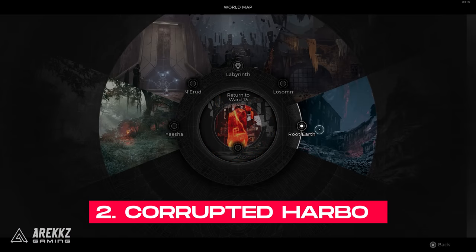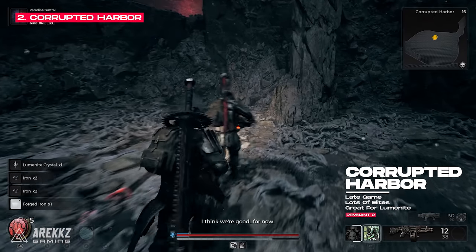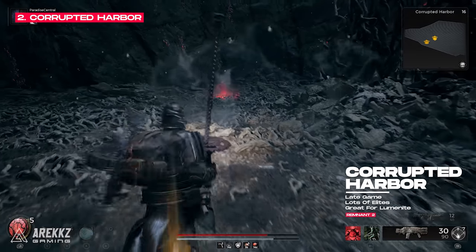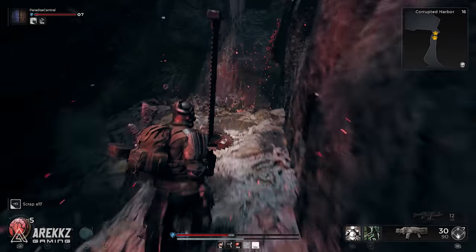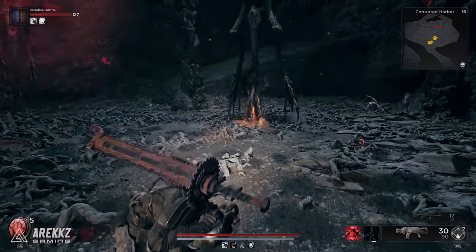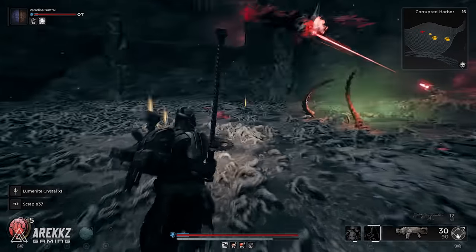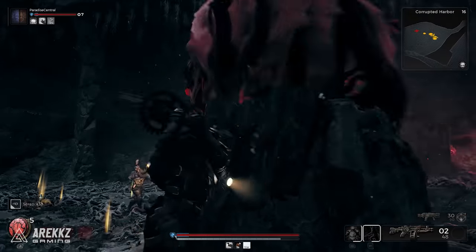The next farm is on the Root Earth world at the Corrupted Harbour warp point. This area is full of elites that drop scrap, iron, and most importantly Luminite Crystals. Simply progress through the area — there are usually between 6 and 7 elites in total, giving you a bunch of crystals per run. Defeat everything up until the final room, which has 3 elites inside. Once everything is cleared and you've picked up all the loot, use your Liquid Escape potion to return to the starting checkpoint and repeat the farm as many times as you like.